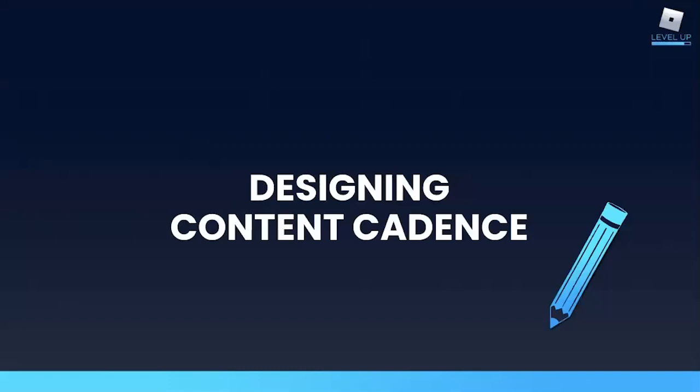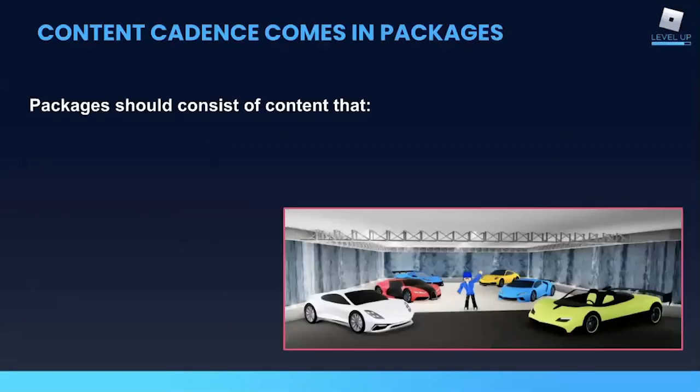Now let's dive into some details for actually designing content cadence releases, starting with the topic of packages. By package, I just mean a handful of assets that are linked thematically and released together. You want to keep your package size small so that you don't spend too much time on any release and you don't inundate the player and create choice paralysis. Keep it small, focused, and focused on items that players want. Obviously you want players to be excited about the content that you're taking time to produce.